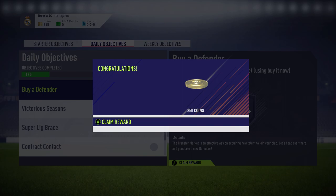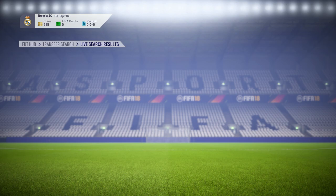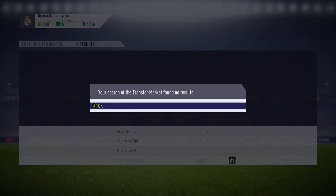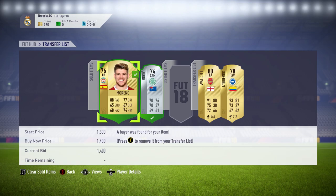We make some pretty nice coins off him. We also get 350 coins from a daily objective. Then 350 coins for this Rogic — he has a catalyst on him for just 350 coins, which is a bargain because the catalyst itself goes for around 1,000 coins. We're listing him up for around 1.1k, which will be some nice profit.